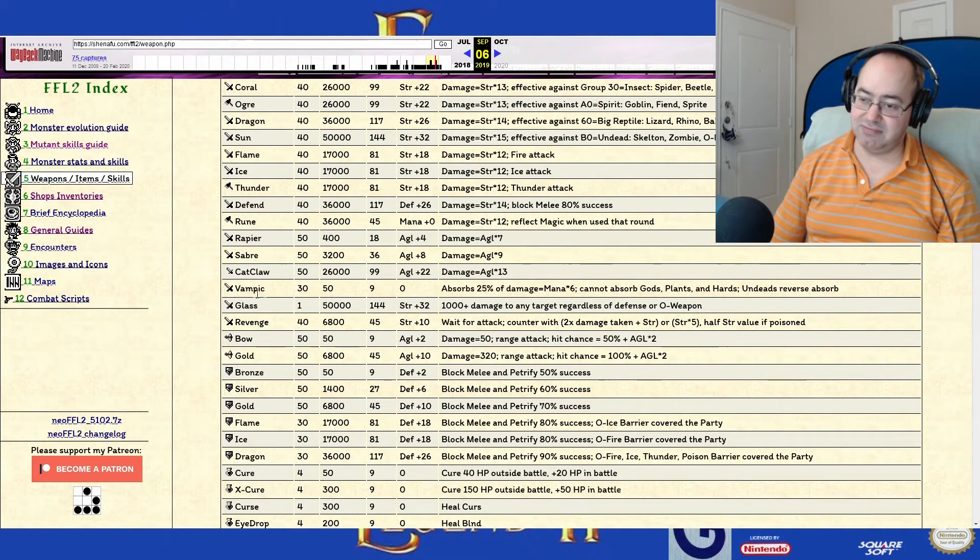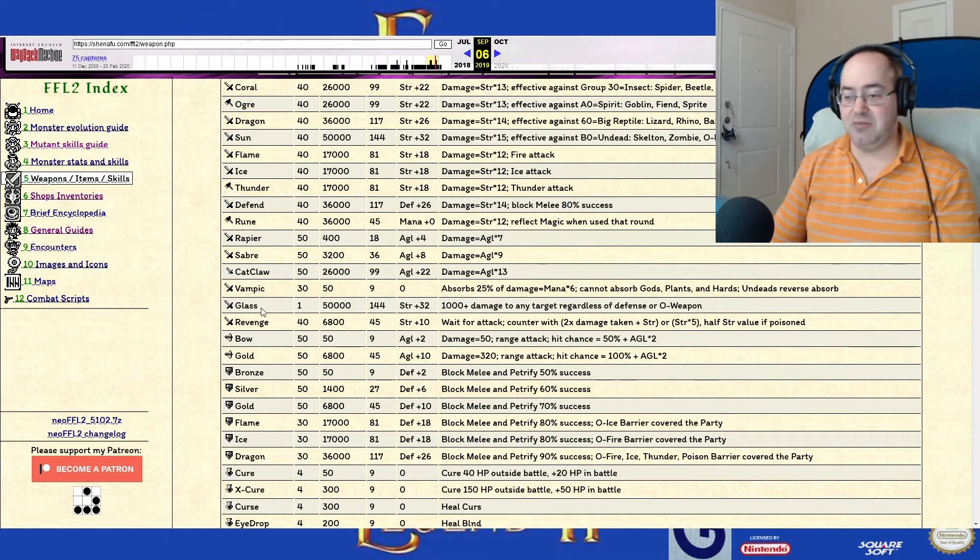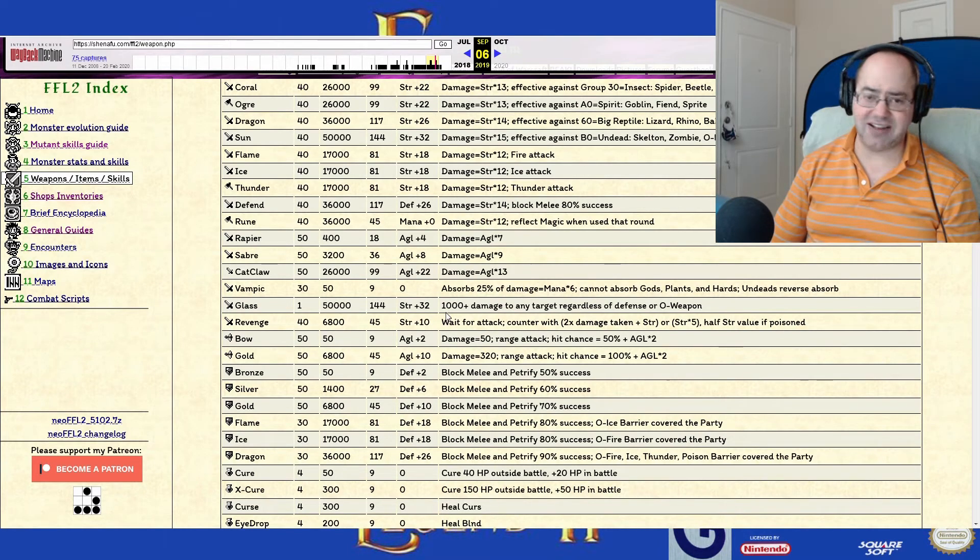I'd probably want to equip it on the robot. Maybe we'll take it. But then you're talking a thousand-plus damage, and our Cat Claws do 1500 damage — so it takes up a slot and does less damage than some of my current weapons, just due to the agility that we have.